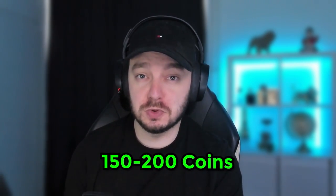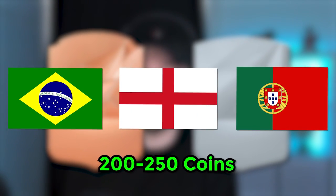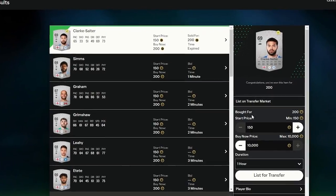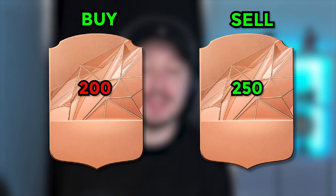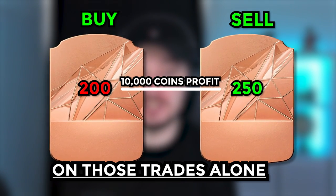We want to buy players that are selling almost instantly, preferably as cheap as possible. Bronze rares or silver commons, especially from top nations, usually sell for 200 or 250 coins instantly. The only thing you need to do is snipe them and then sell them for either the same price as you bought them for or for 50 coins more. If you buy them for 200 coins and sell them for 200 coins, you make a 10-coin loss on every trade. For the objective you need to do this 250 times, which would lose you 2,500 coins. If you sell them for 250 coins instead, you also make almost 10,000 coins profit on those trades alone. But it all depends on how fast you can sell them for profit versus how fast you can sell them at a 10-coin loss, because time is money.